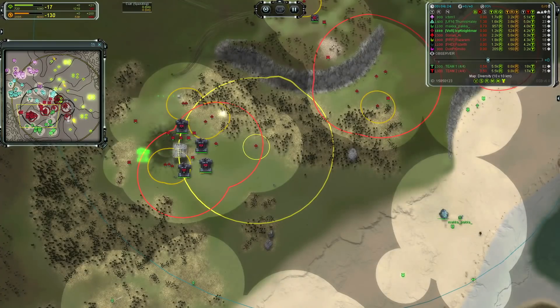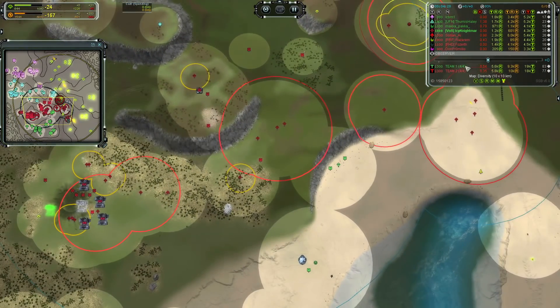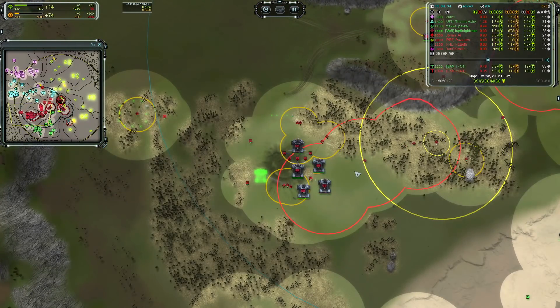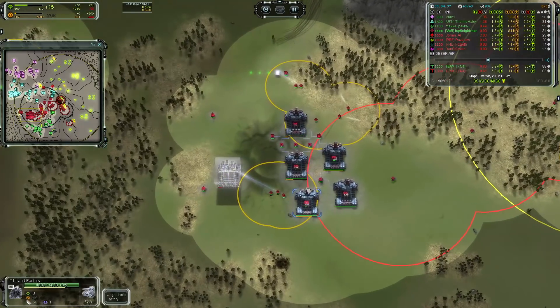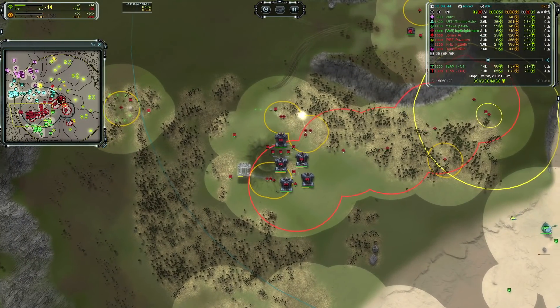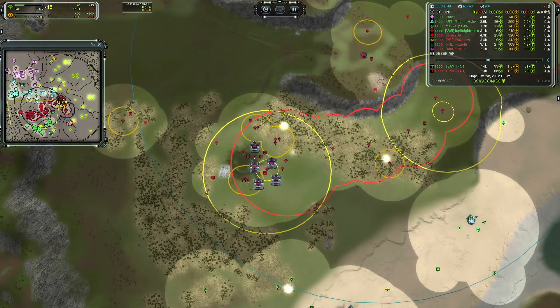If both of your bars get too high, your engineers just stop auto-reclaiming. It looks like we're going to be going into a power stall right now — this is just a case of spending way too much. He does have multiple engineers building power, but he'll probably have to pause a few factories. I don't think he can brute-force his way out by building pigeons fast enough.